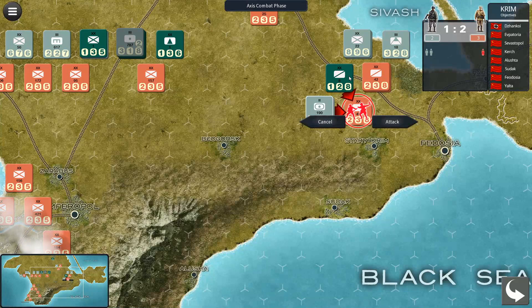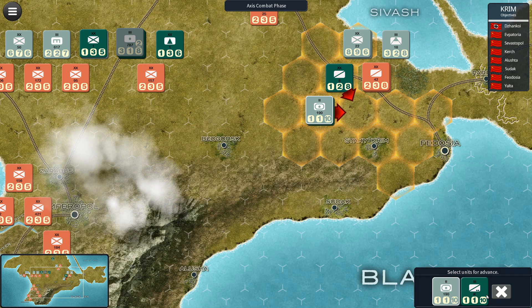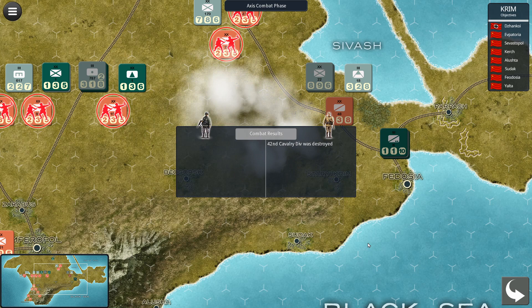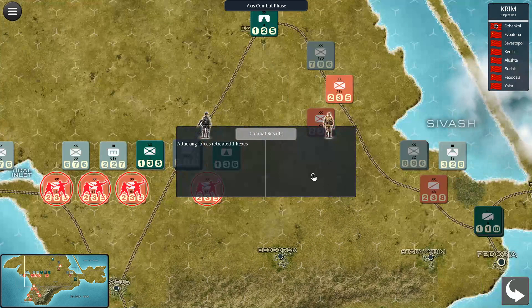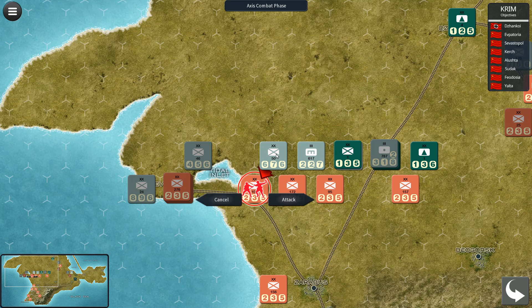We click to select both units for the assault — it's a one-to-one. We don't have any aircraft left; we should have saved some for this but we didn't. We advance, selecting both units. The next attack is two-to-one — unfortunately the second unit was destroyed. We continue attacking, taking some bad results today. After the attacks we advance where possible.